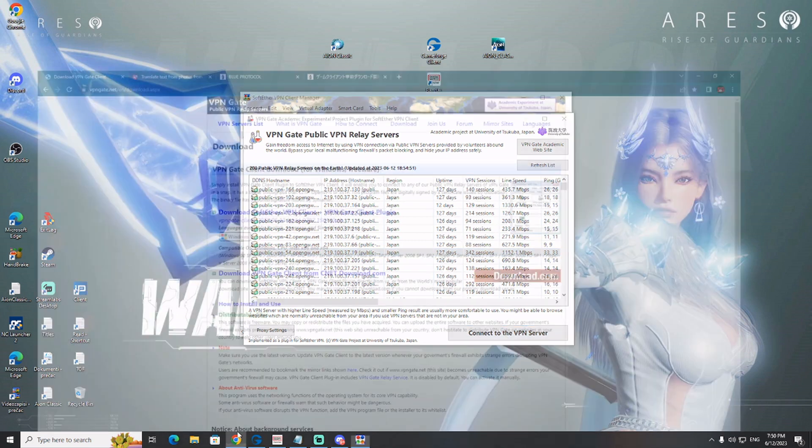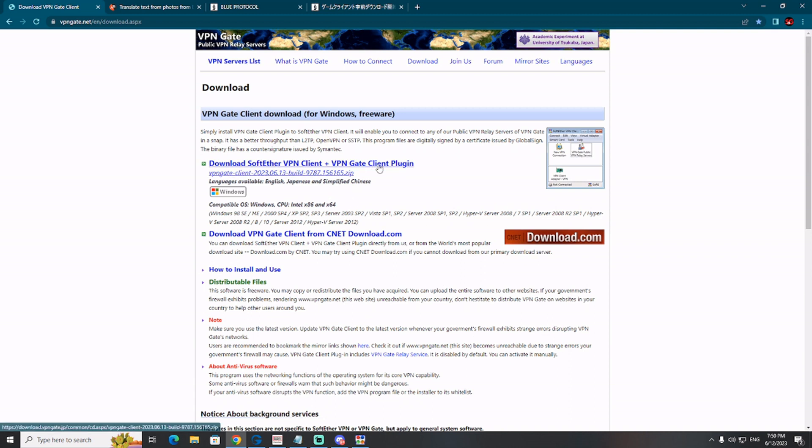This is the most important thing you need to have. Just remember: this is the place where you download the free VPN client. You need to download the upper link — download SoftEther VPN client plus VPN Gate client plugin. When asked, choose to download VPN client, not VPN client manager. Simple as that.